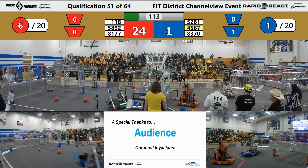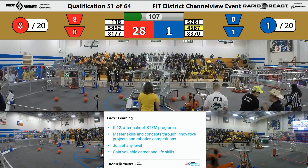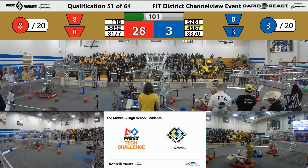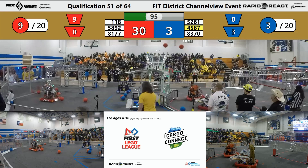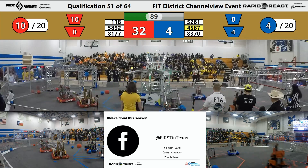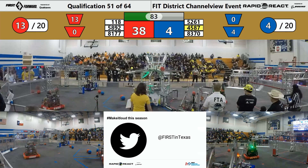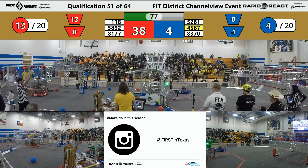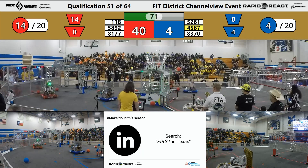There goes Robonauts scoring at will. Now you got Vector scoring. You also have Energy Hero scoring. All three robots for the Red Alliance are scoring. Jersey Voltage again into the lower hub. There goes the Red Alliance shooting and making. Two more come in from Robonauts. Another one comes in from Vector. Two more for Robonauts. The Red Alliance is picking up and shooting. A little bit of blocking going on by 4587 Jersey Voltage, but they too are scoring into the lower hub.